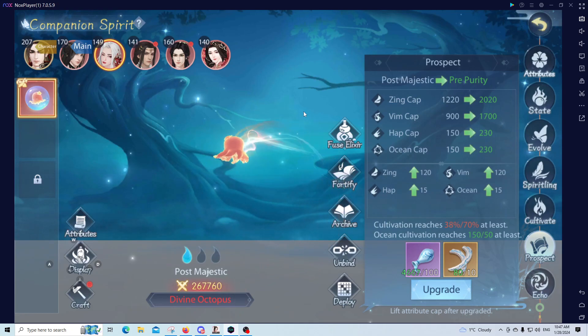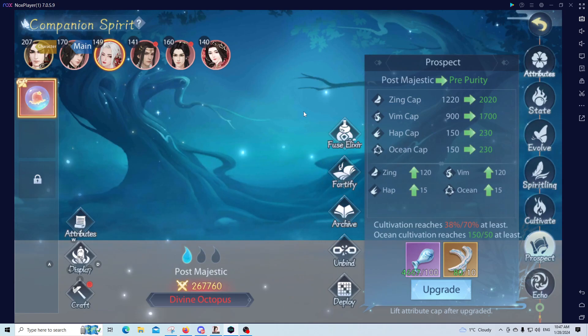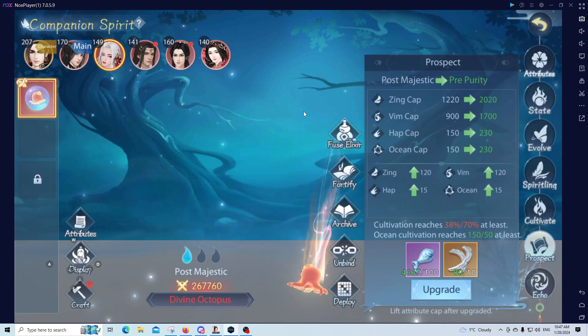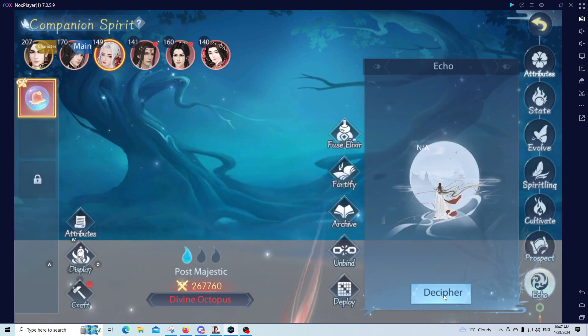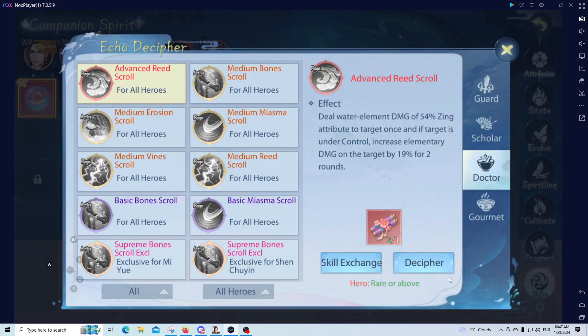I'll admit I don't know the best way for the prospect, but as long as you don't mess it up by putting in less than you're supposed to, you should be alright. Next up is the echo. When you do the echo for your companion spirit, you're going to have a certain set of skills that you want to use.